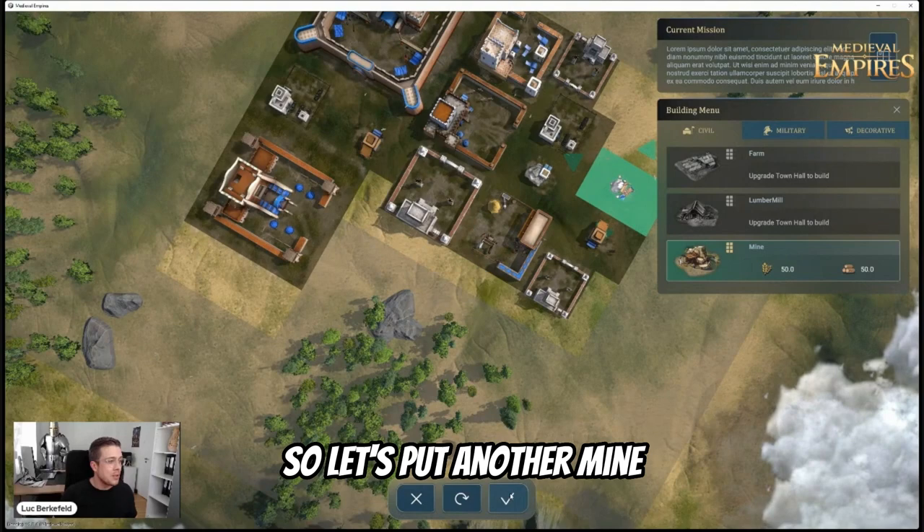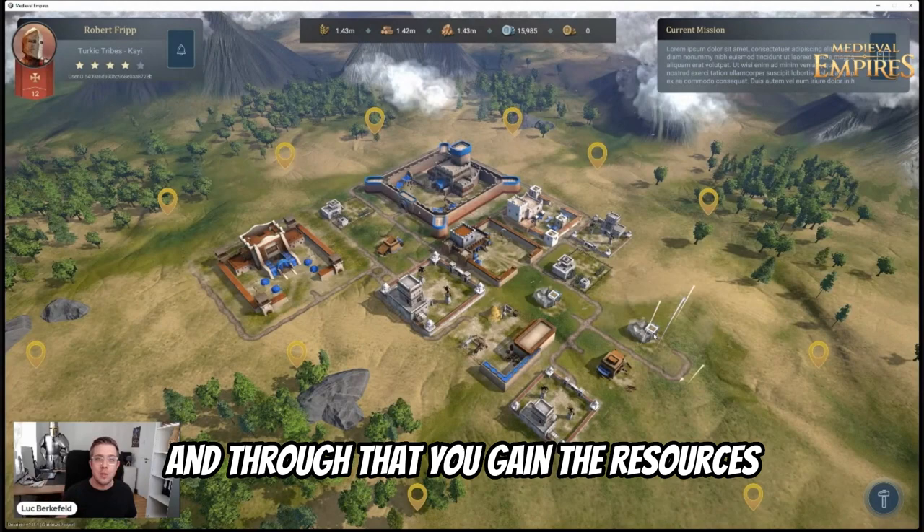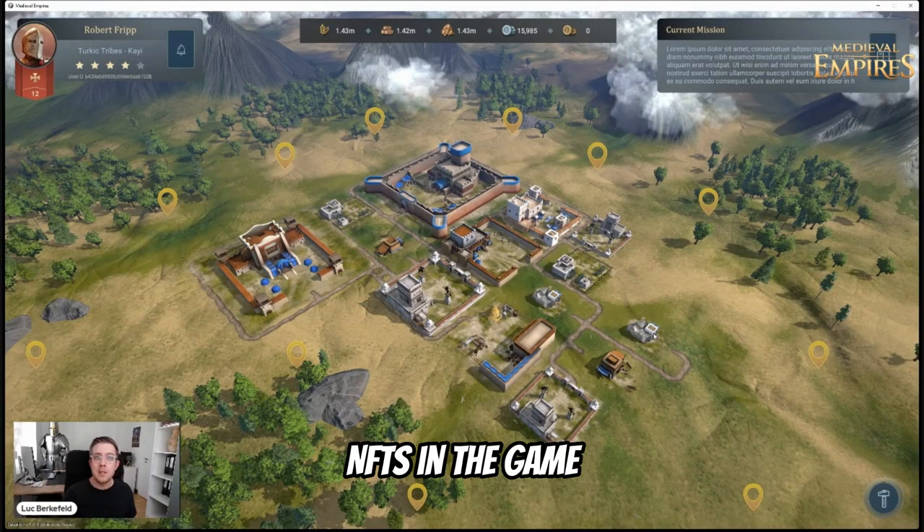Let's put another mine, for example, over here, and through that you gain resources which you can later use for building more stuff. We will also integrate NFTs in the game — statues, decorations, lineages — as you know already.